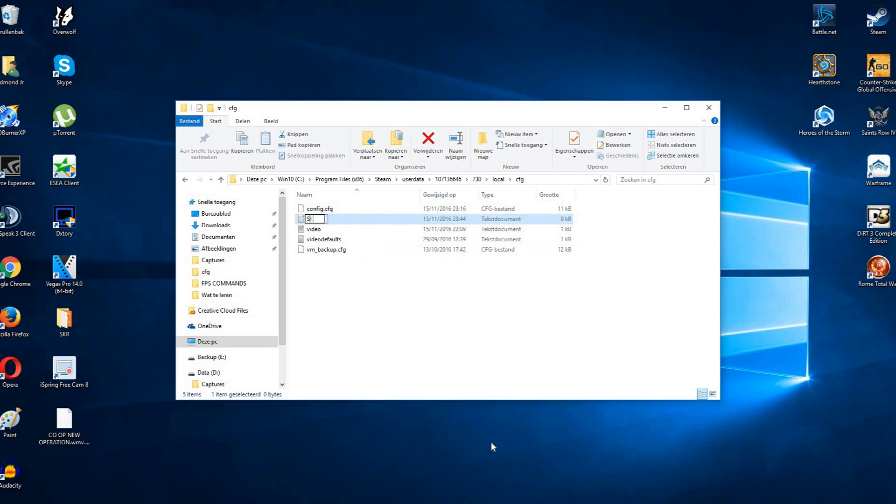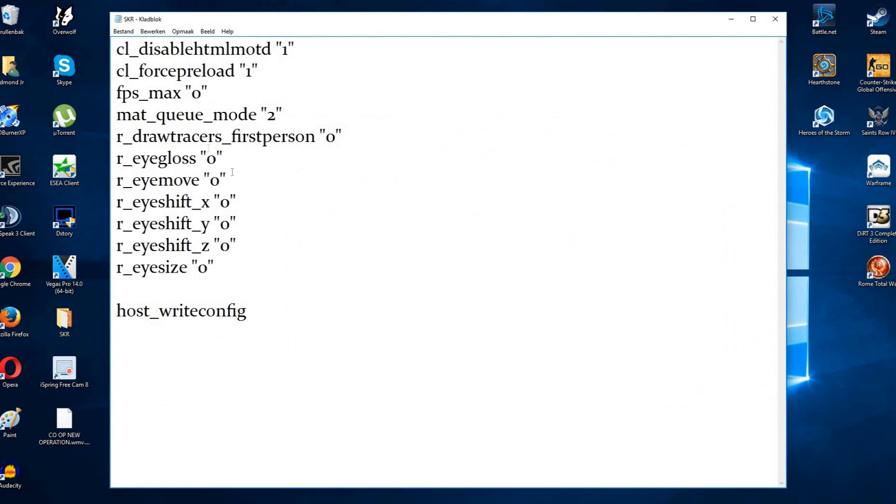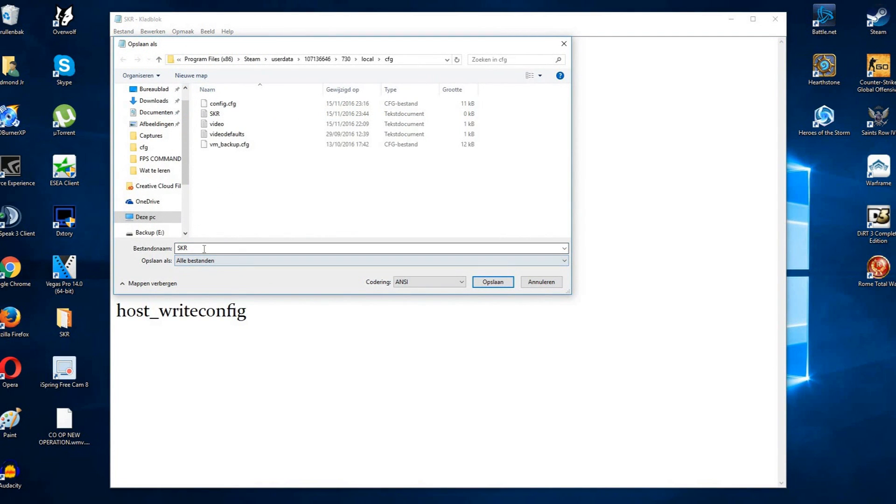Now you want to make a text document where you will have to paste your commands in it. This will automatically execute it each time you launch CS:GO. After doing that you want to save it as autoexec.cfg. Don't forget to click on all files, otherwise this won't work.